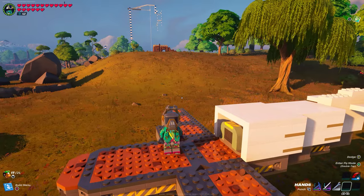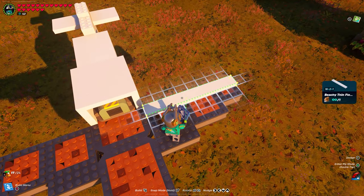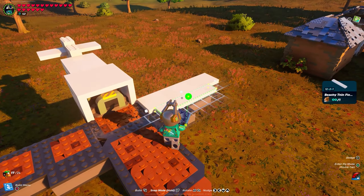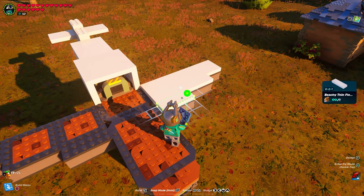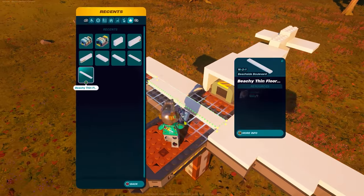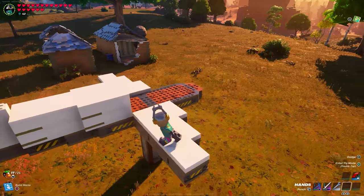Next up I'm going to add some design to these wings using beachy thin floor pieces. First get the 16-foot long one and place it right there, flush with the end on all sides. Then go over to the 12-foot one — snap one there — and then the 6-foot one, snap it right on the end. Do the same thing on the other side: one 16-foot piece, one 12-foot, and then the 6-foot piece. Now the wings are looking pretty fly.